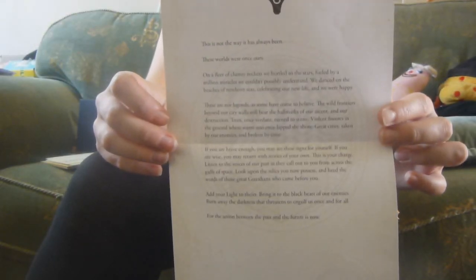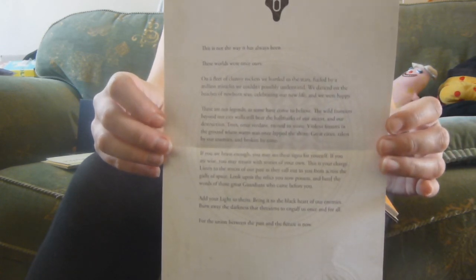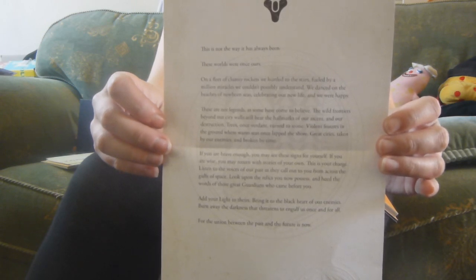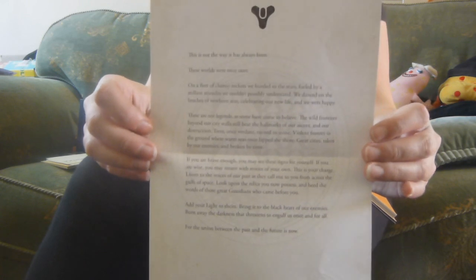Another thing in your box is another scripted letter kind of thing, and it's similar to those that you will receive at the Tower in-game. I will leave what it says all the way down in the description, because I can't be bothered reading it.